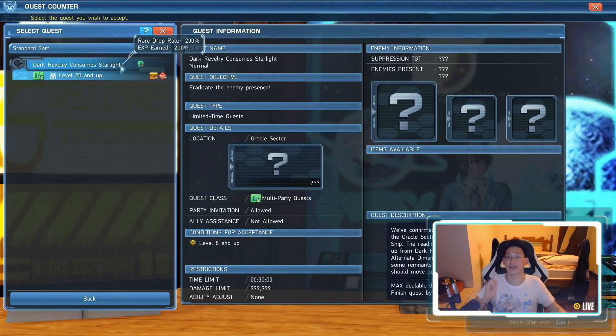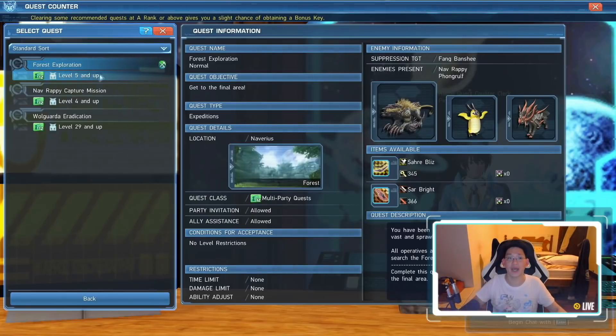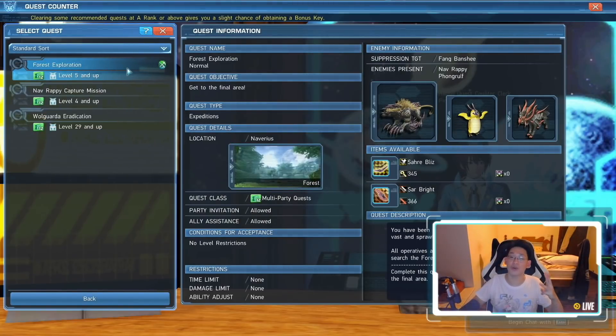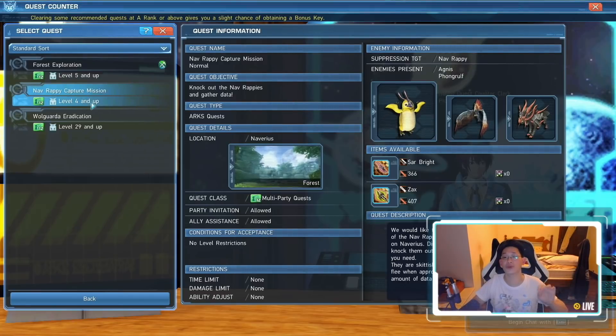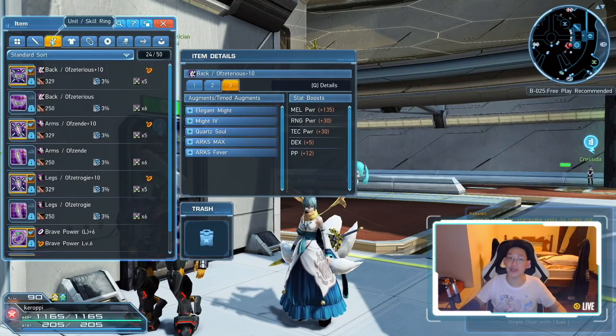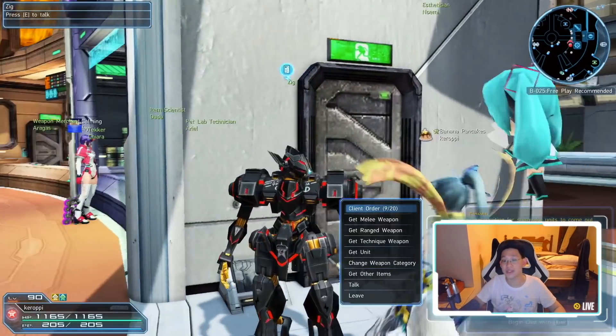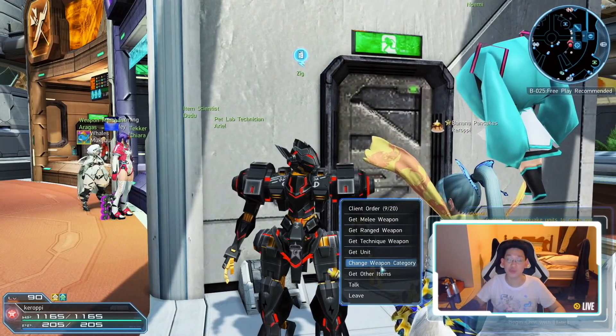As for the Atlas EX weapon, you're going to need to come to Recommended Quests and complete five of them. You'll get three Recommended Quests per day, so you'll have to do two days' worth before you can get your weapon. Now that you've got your units and your weapon, come over here to Ziggs and talk to him.